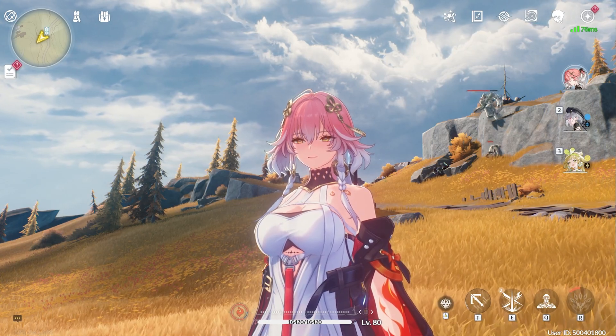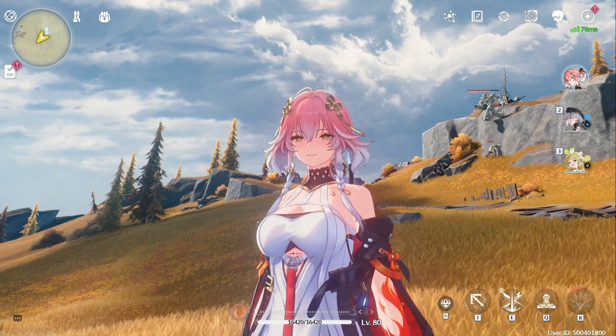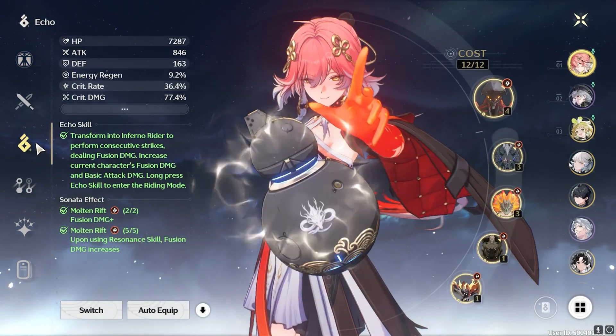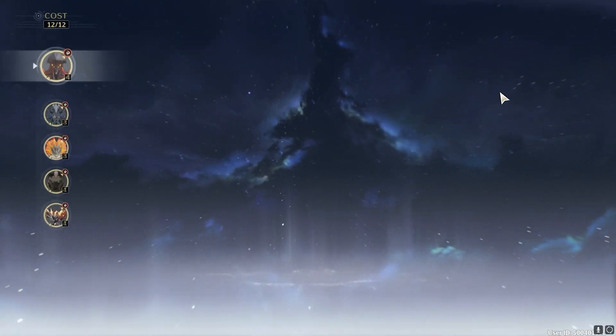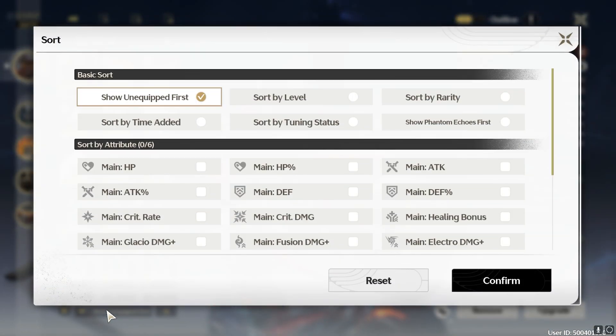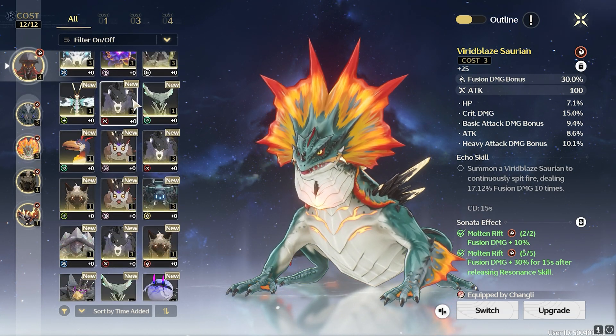Another tip I can give you about echoes is that after collecting all of your new echoes, or even in the overworld, you can check them out by going to your resonator page, go to your echoes, click on any of them, and down on the bottom left where it says 'show unequipped first', click it and select 'by time added'. This will show all of the new echoes you recently collected in descending order.